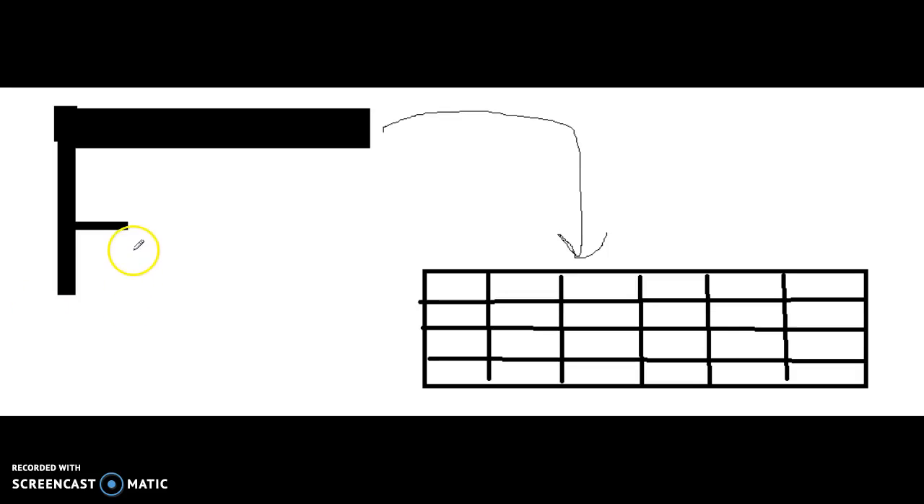So basically what you got here is you have a gun, and then you pull the trigger, and it releases a net that unfurls as it goes out, and then simply shoot it, and then it should theoretically entrap the totally normal circle thingy.